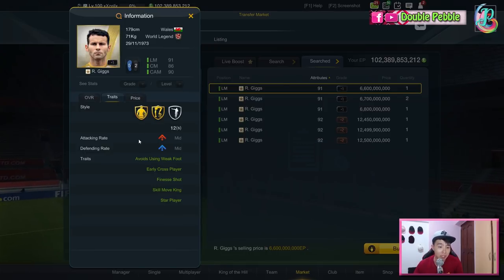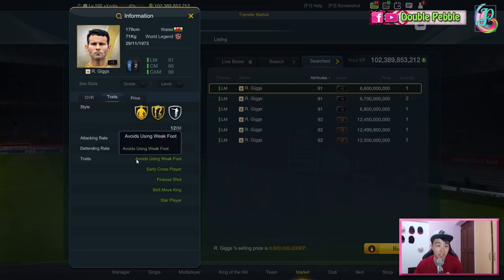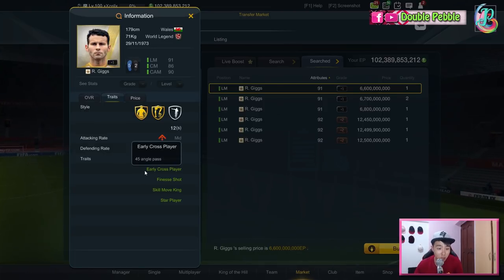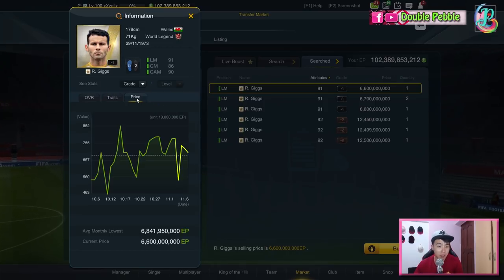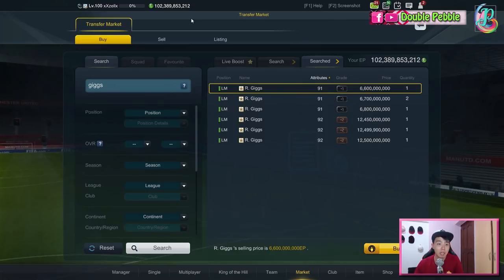He's got 12 traits, all the important ones. Work rates are not ideal but he's got a lot of traits — avoid using weak foot, early cross player, finesse shot, skill move king — all very important. The star player price I mentioned is 6.6 billion. I'm not sure about the current economy in FO3, so drop a comment and let me know if that's considered expensive or cheap.